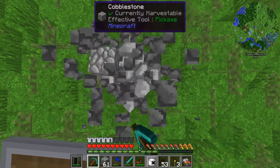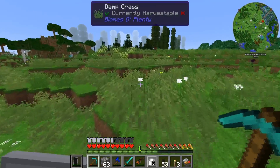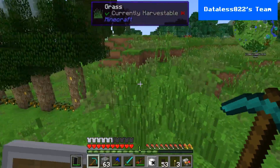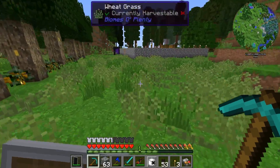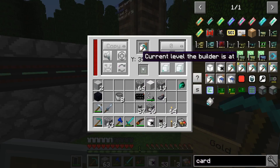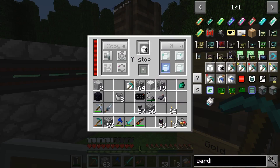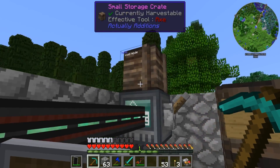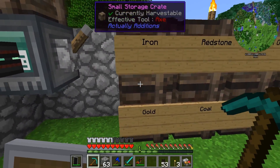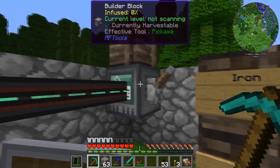I nearly ran out of jetpack fuel again — it's charging at home. Now I just need to install the void card. It's going to use an absolute ton of power, but that's fine. I'll remove the quarry card, turn it off, stick in the void card, then pop the quarry card back in and turn it on.